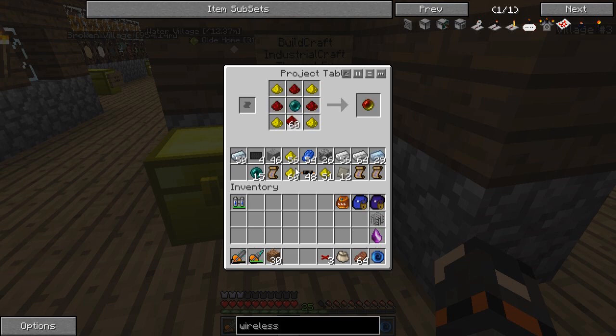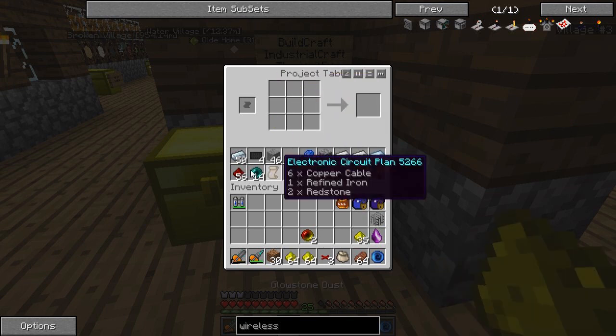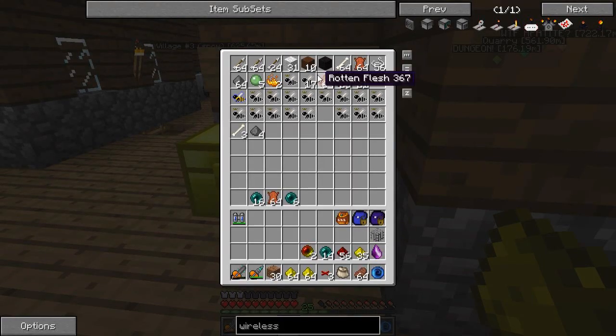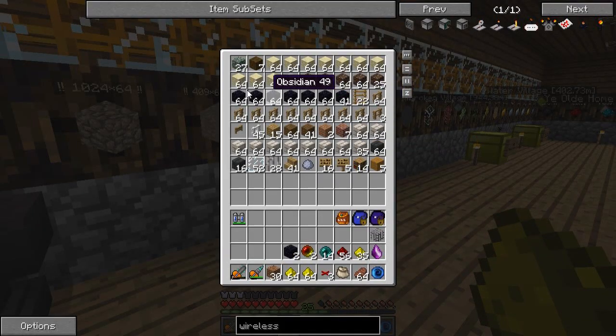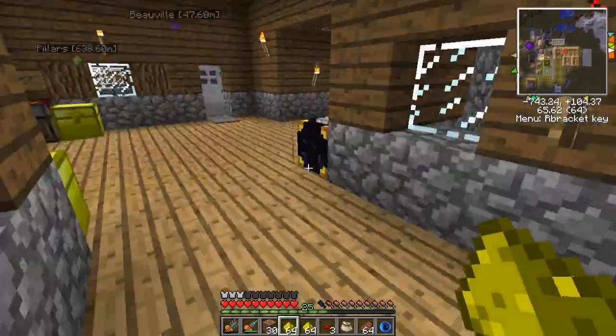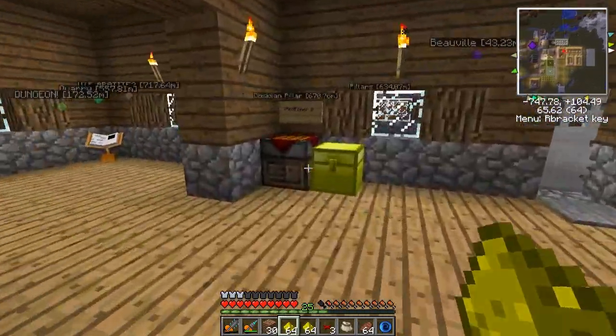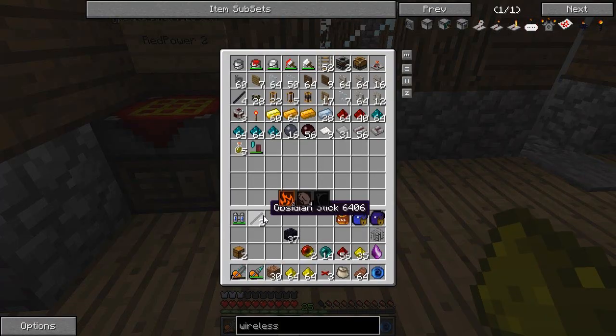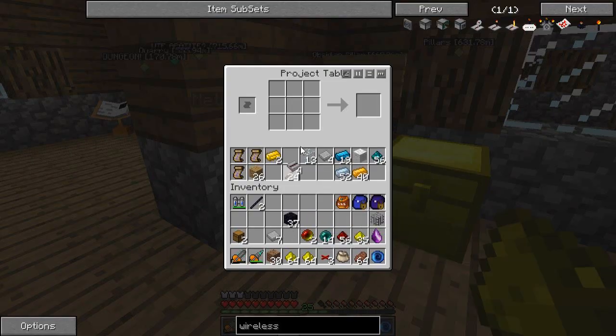There we go — beautiful, two of those. We also need obsidian, which should be in my building blocks. Found it — take the whole stack just in case. Let's make two receivers and two chests — I'll show you why later. Making some sticks because they're handy later on as well.